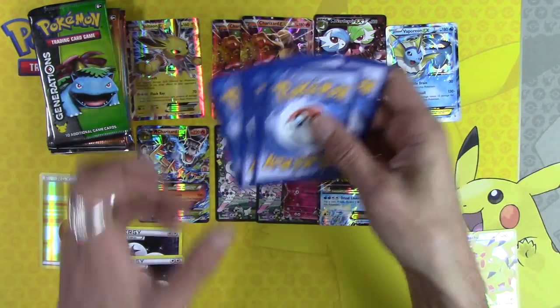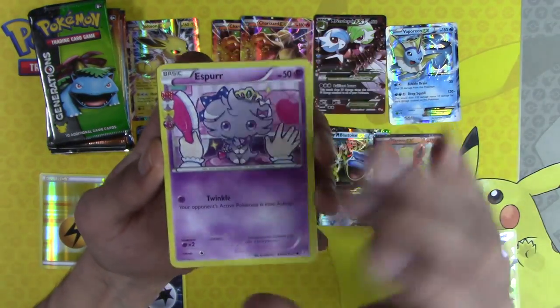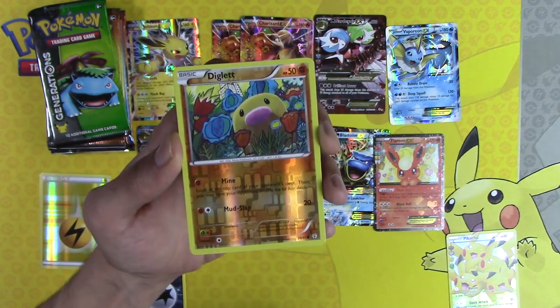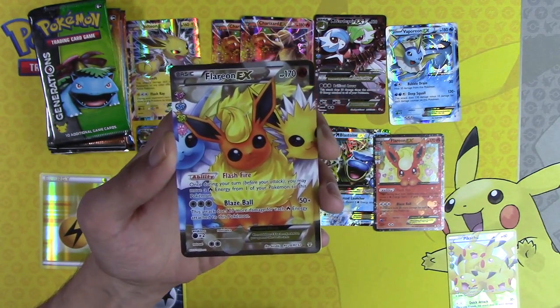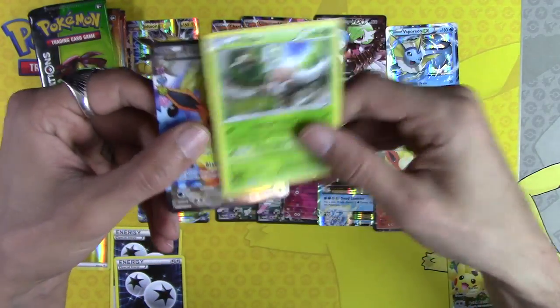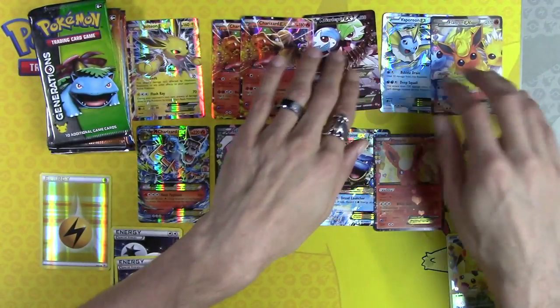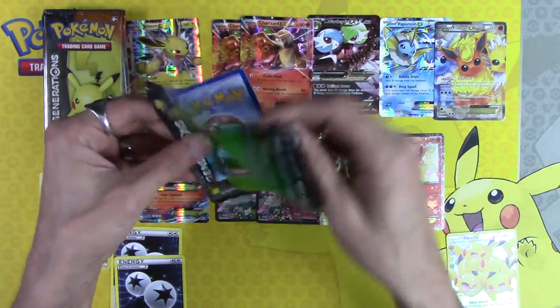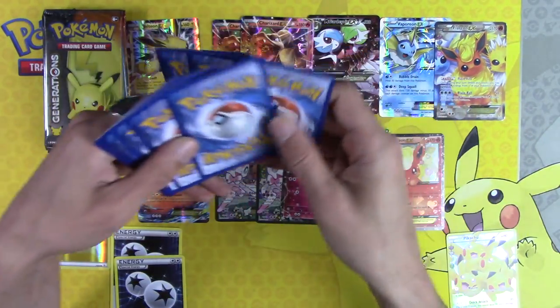Esper, Team Flare Grunt, Machoke, Diglett, Flareon EX — there we go, another full art EX — and Pinsir. Toss this down here. Twelve EXs and still a bunch of packs left to go.